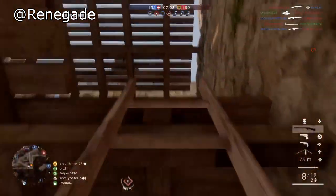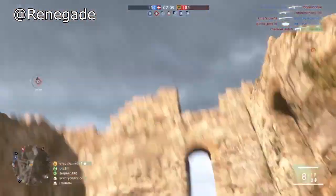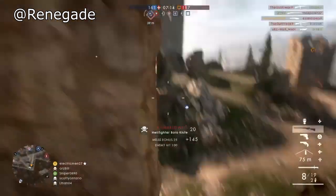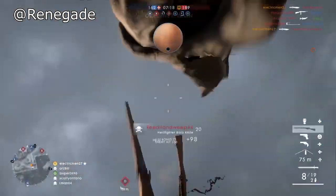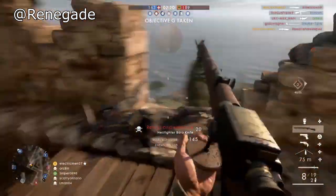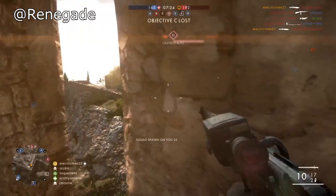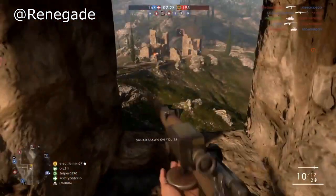Every single week gets better and better and that's because the community submits their awesome plays with the link down below. To celebrate the recent success of the plays, we got some battle packs and Battlefield Premium to give away in today's video. Renegade is penetrating the enemy team literally with his sniper rifle, taking over this castle deep behind enemy lines and he's got to utilize this position so good.